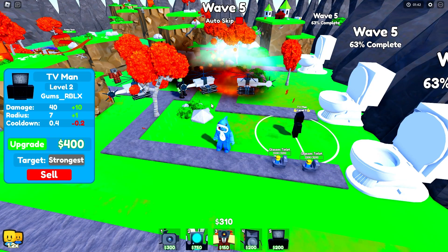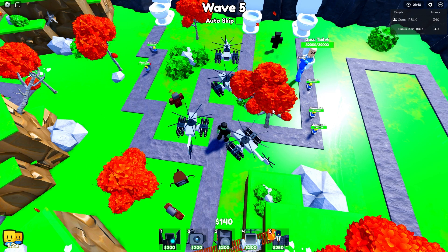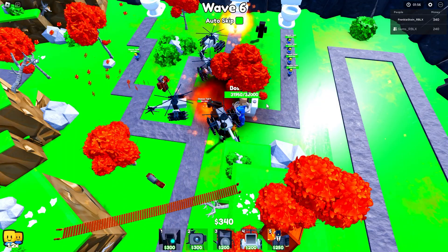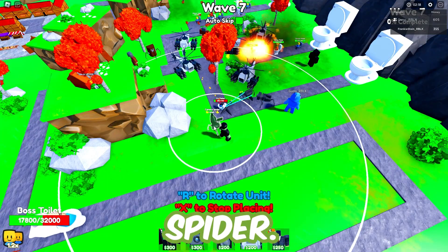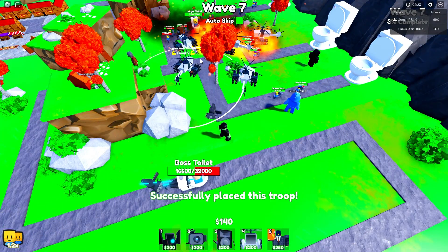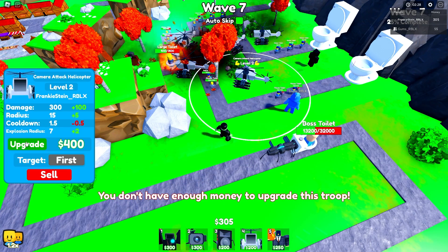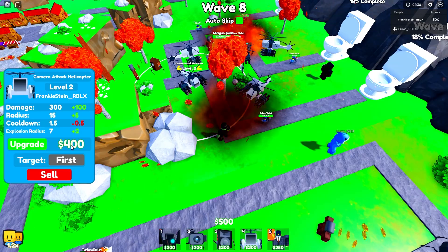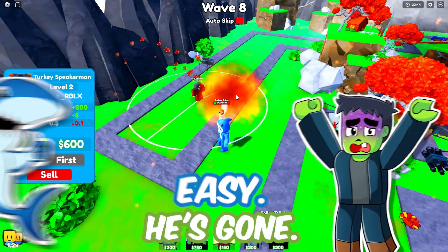There's a boss about to come at wave six. I'll place one camera spider — give us a good radius. He's here. Camera spider, do your thing. We're in trouble. Camera spider, save the day. Go, come on, let's kill some more, let's get some money, let's upgrade these. Yes — boss toilet, he's pretty low. We might get him — I think we're fine. Yes! Come on. Nice, he's gone.